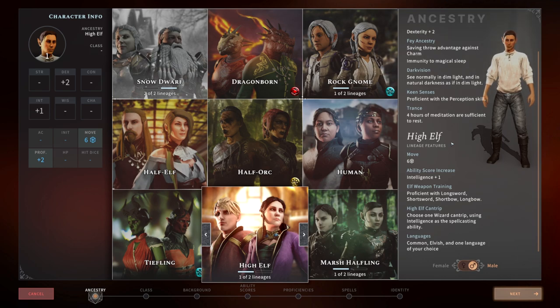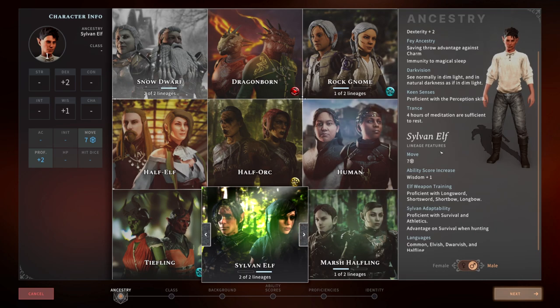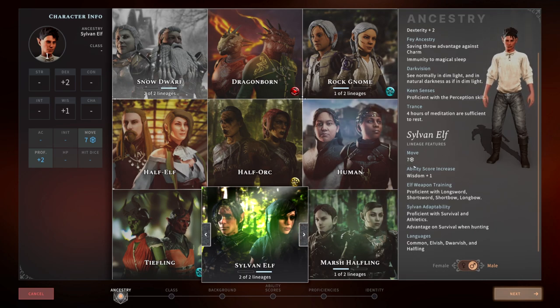The High Elf subrace gets a plus one to Intelligence, proficiency in longsword, shortsword, shortbow, and longbow. You also gain a High Elf cantrip — one wizard cantrip where you use Intelligence as your spell modifier, which is really nice for just throwing a Firebolt at something for free. The Sylvan Elf has a movement speed of seven, making them faster than any other subrace or Ancestry in the game, and they get a plus one to Wisdom. So the High Elf is more for Intelligence-based characters and the Sylvan Elf is more for Druidic or Ranger type characters.